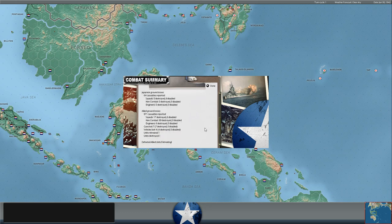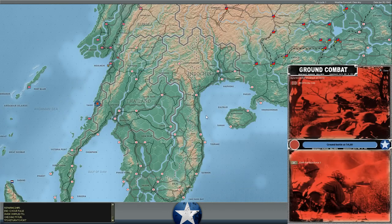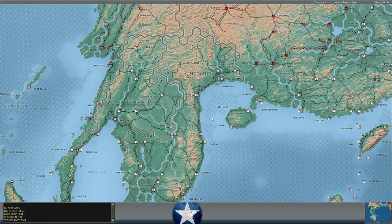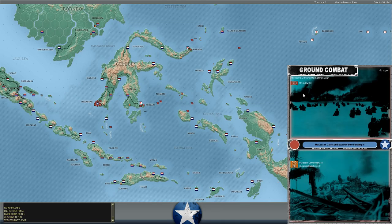They're going to start closing the victory point gap as they get more battles like this where we get overrun and destroyed. Meanwhile, the Battle of Tavoi: the Japanese 6th Royal Thai Infantry Division is attacking with 137 assault value and drove back the base force unit there — not much in the way of troops. Eight Japanese casualties, 296 Allied casualties, mostly just support troops; you can see 15 engineer squads destroyed.